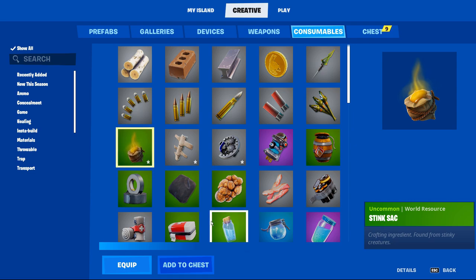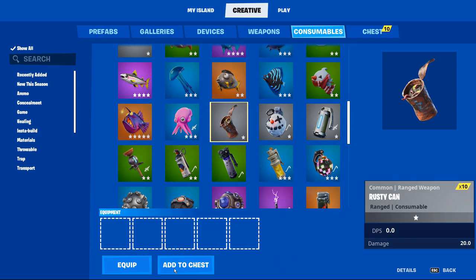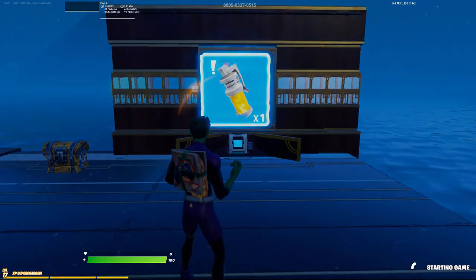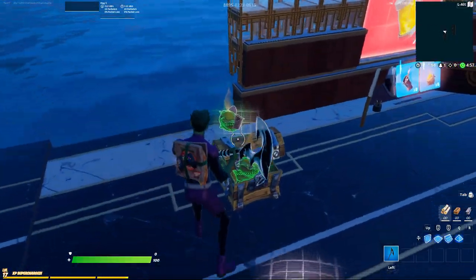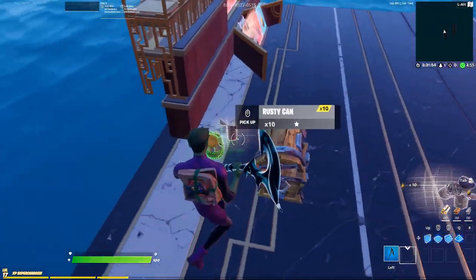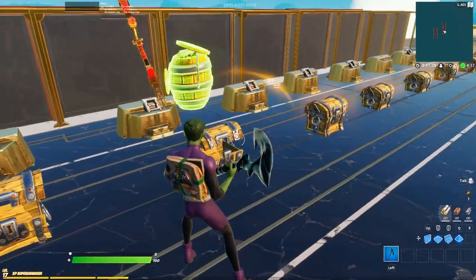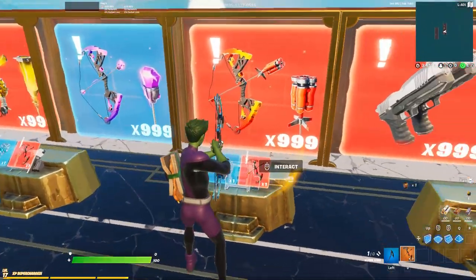Now let's make a chest with our crafting ingredients — some rusty cans and stink sacks — place it down, and start the game. As you can see, it's really that simple. Grab your ingredients, hit the conditional button, and bam — you get your stink bombs. It's really that easy with this update to the conditional button.